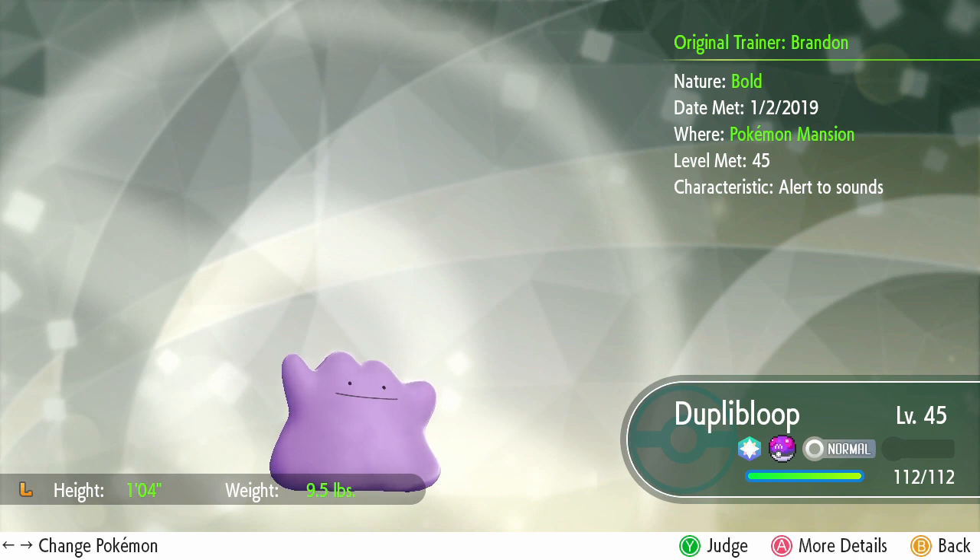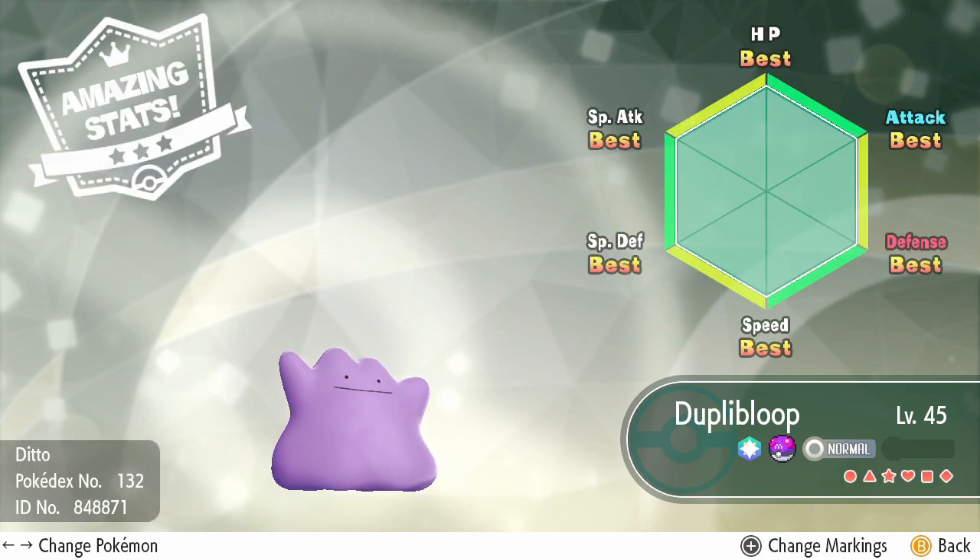As for what makes this ditto so great, there's one little reason — or should I say, six little reasons. That's right, Dooploobloop has six perfect IVs: a perfectly natural, perfectly flawless six-stat ditto.